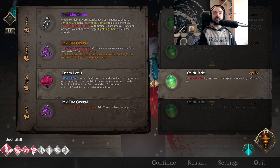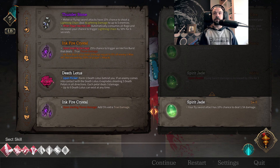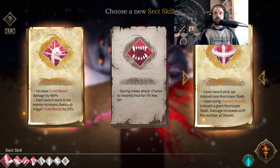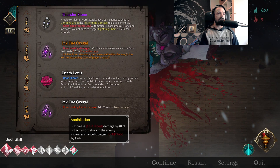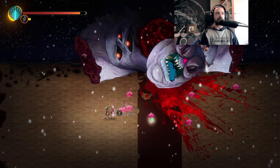Flying sword damage is increased by 15% upon sheath. Upon dealing flying sword damage, 15% chance to increase your flying sword damage by 30% — that's pretty cool, but this is all just about flying sword, which we're not really focusing on specifically. Oh yes, we'll take Annihilation — increase Cold Blood damage by 400%, so we're going to get some pretty sick numbers as we go.